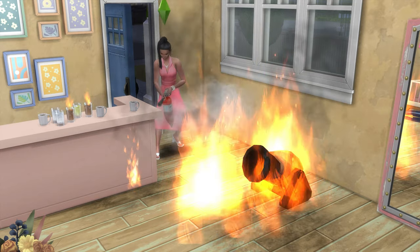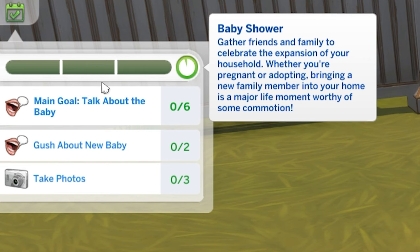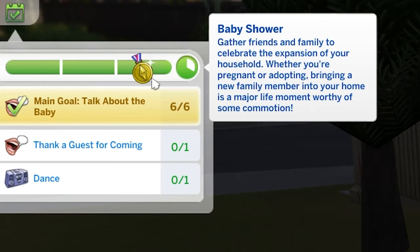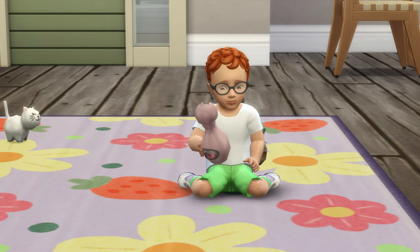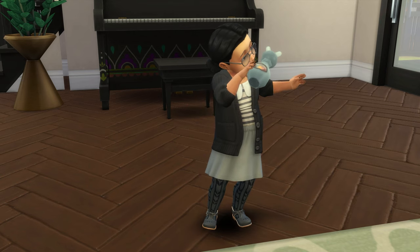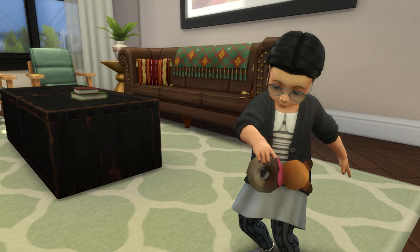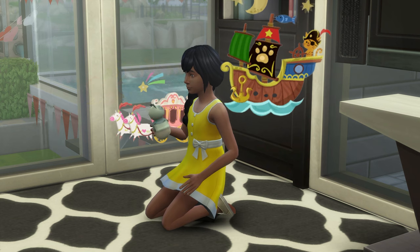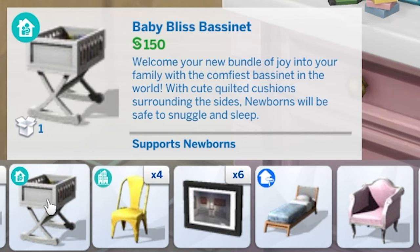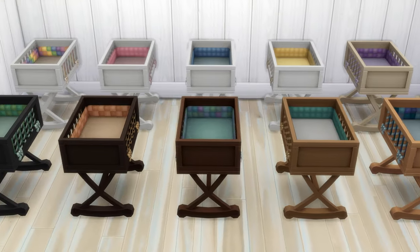Baby shower events are easier to complete than many other events in the game, and with a bit of attention paid to completing event tasks, you should emerge with a gold level event. You'll receive quite a few rewards: you'll unlock and be given the bronze award — the somebody loves you rattle — and the silver award — the cute critter rattle. Infants, toddlers, and children can all play with these. Most importantly, you'll unlock and be given the gold award, which is the baby bliss bassinet — personally my favourite bassinet in the game, and it comes with lots of adorable colour swatches.